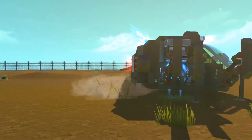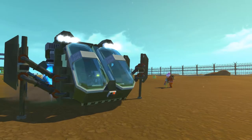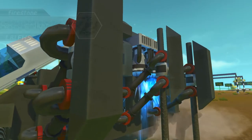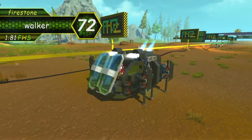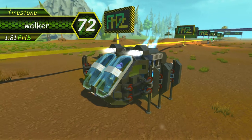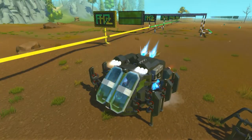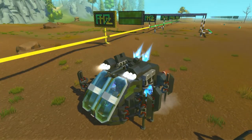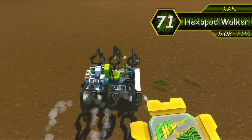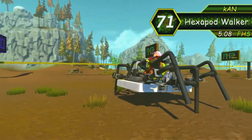Let's start with a great example of such a creation. Two huge eyes, six legs, an alien-looking bug and a top speed of 1.81 FHS. At the bottom of our list is the Walker by Firestone. It looks dangerous and has a cannon on top that can be activated. You'll be blown away by the Hexapod walker by Khan, which with its simplistic design and no additional mass manages to just pass 5 FHS — almost 3 times the speed.